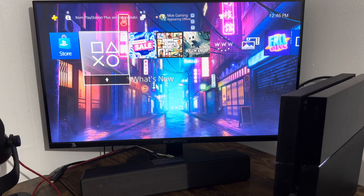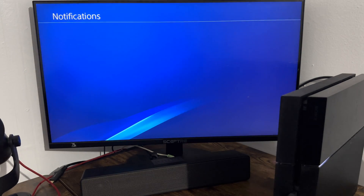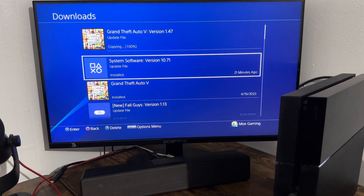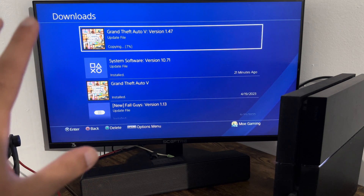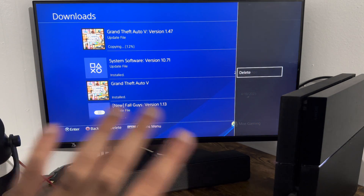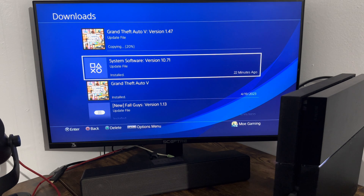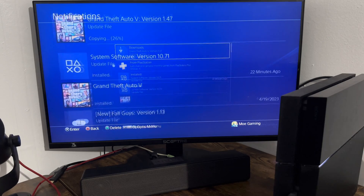If you are watching this before you did the update, go to notifications and you'll see your update there. If you have not done the update yet and you see something like this happening, press the Options button and delete the update. You don't want it to occur from here — you want to do it from safe mode, which I'm going to show you next. If you press delete it'll stop, won't do the update, and you'll back off from there.